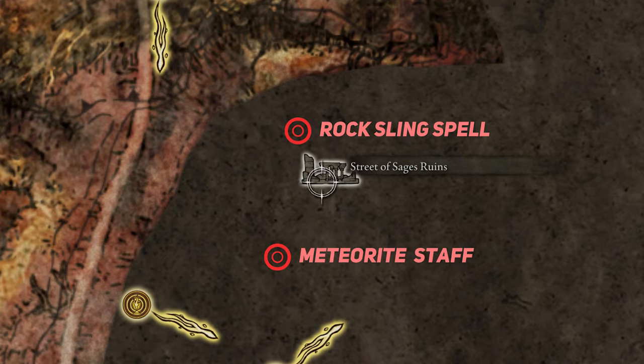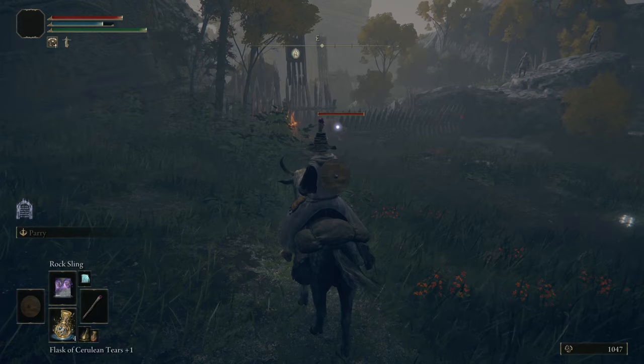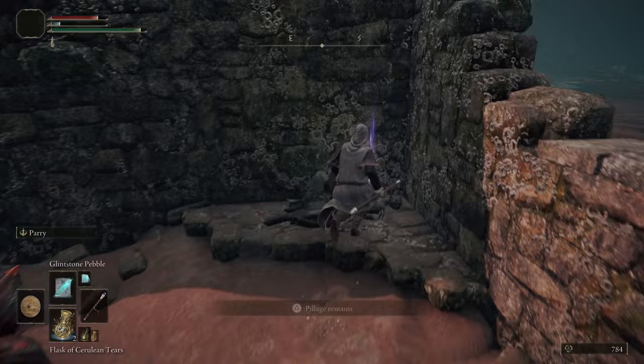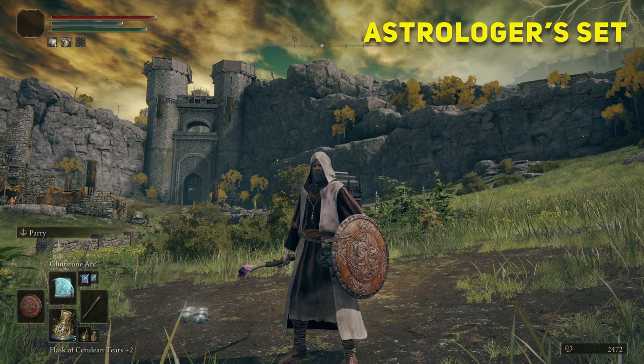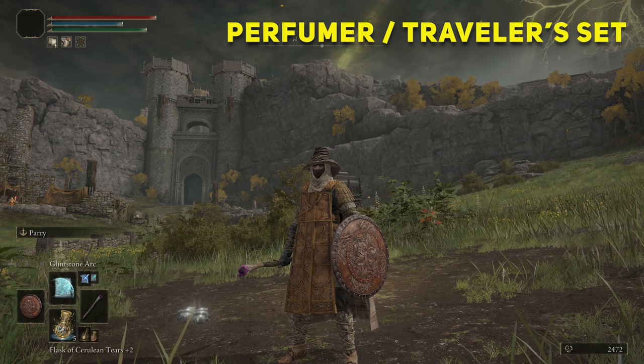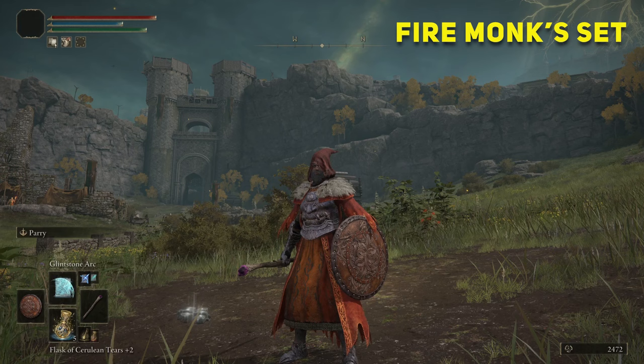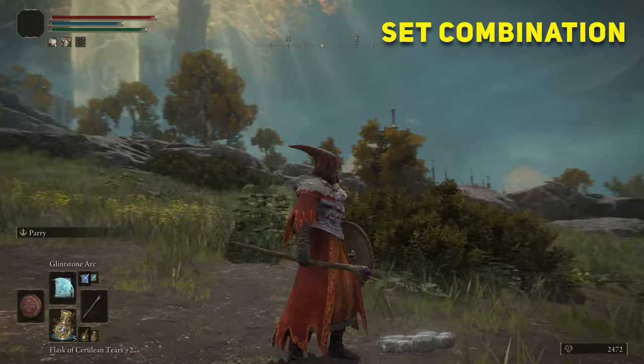Rock Sling is a Gravity Spell that casts three rocks from the ground, launching them at enemies, doing great damage. You can also obtain nearby the Perfumer's Traveling Garb armor set, but it's a little worse than the Astrologer's set. There are three armor sets at your disposal early game: first, the Perfumer's Traveling Garb set in Caelid where the Meteorite Staff is located; next, the Sage set in Stillwater Cave in south Liurnia of the Lakes; and last, the Fire Monk armor, farmable by killing Fire Monks in west Liurnia of the Lakes. The armor I'm using is a combination of those sets, selecting pieces that have more resistances and look good.